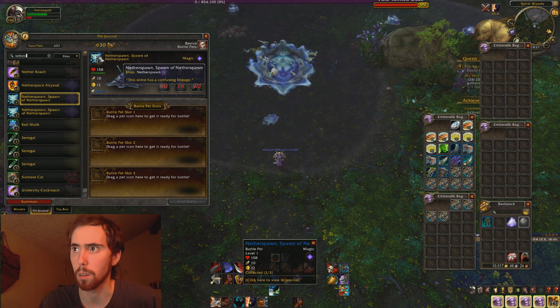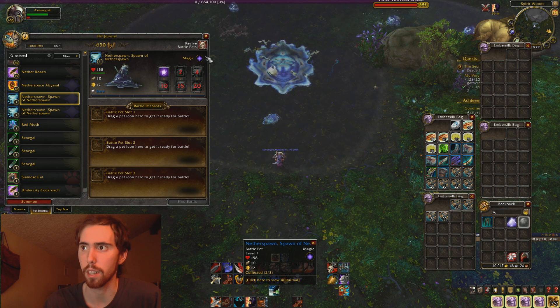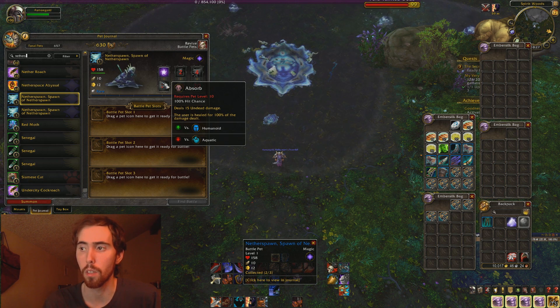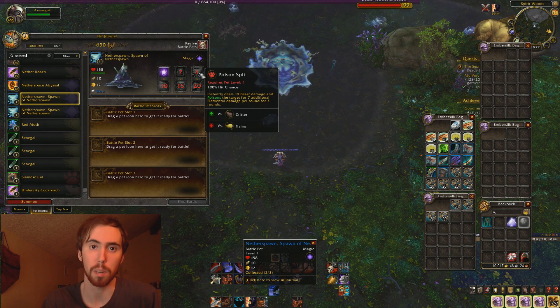Here it is right here, Spawn of Netherspawn. I don't really know if it can roll different breeds or anything like that, but its abilities are: Poison Spit, Gripping Ooze, Expunge — something magic — and Absorb. So pretty good pet, very easy to get, and definitely something you might want to just pick up while you're around here.